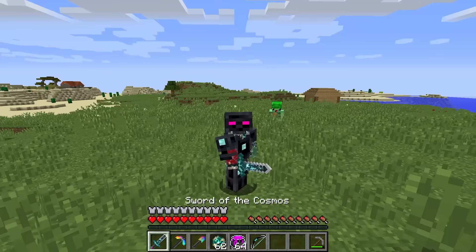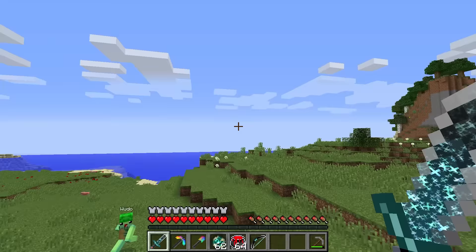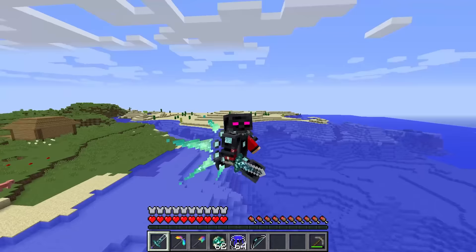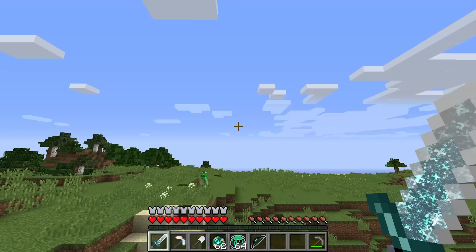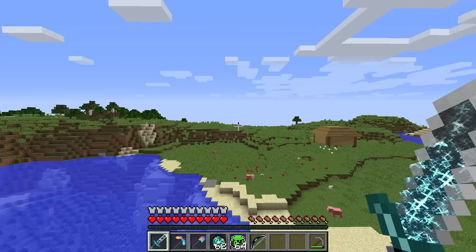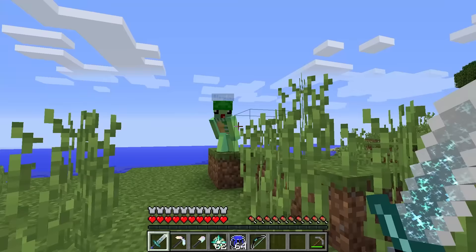Wait, did I just fly? Mongo, I don't like this — this seems really dangerous. Look at me, Wudo — I am literally flying with wings on! Look how fast I am! That's so overpowered. Are you sure you're supposed to be doing this, Mongo? It doesn't matter — finders keepers. Come on, let's try out this bow next.